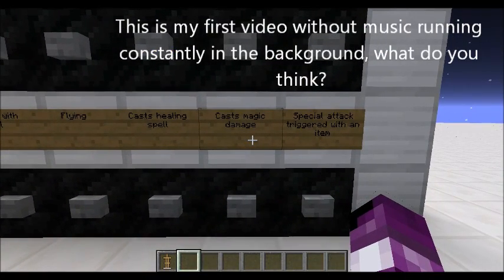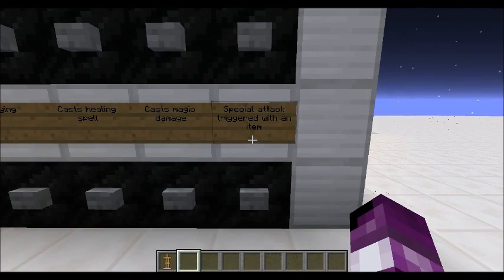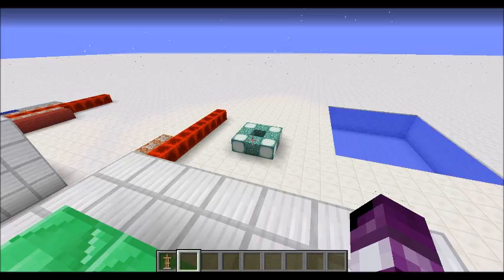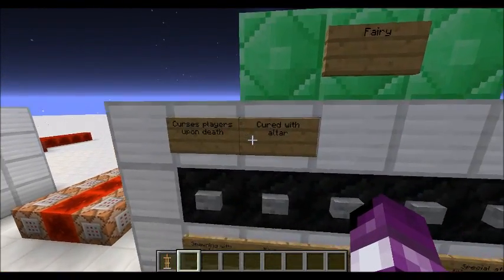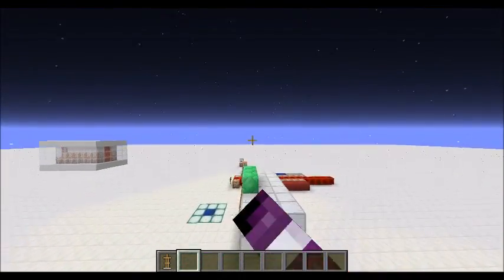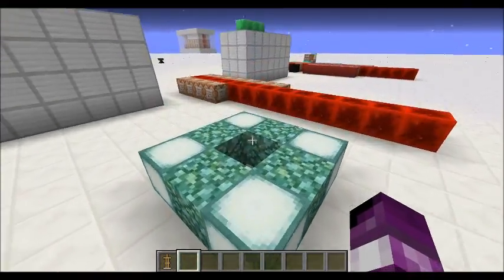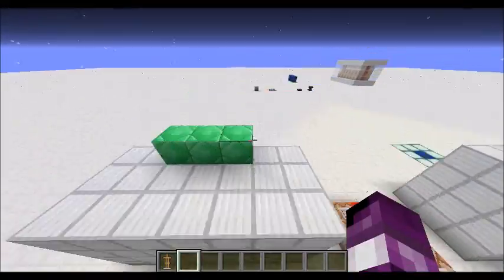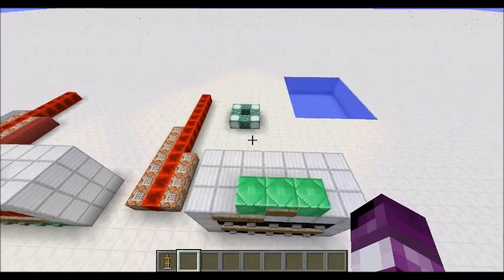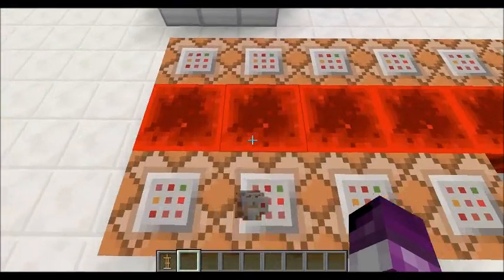The fairy will fly, cast healing spells, cast magic damage to other mobs, and will cast an attack when triggered with a particular item — maybe an enchanted book or something. They will curse the player upon death, so if you want to kill one of these things for its loot, be warned: you will be cursed, and the only way to cure this will be to build an altar.